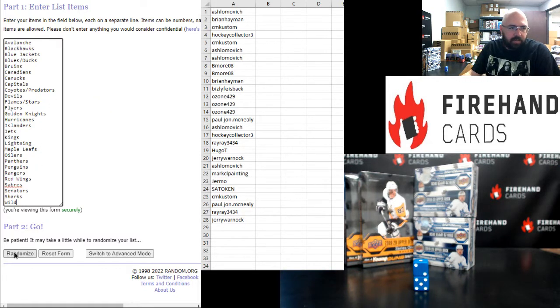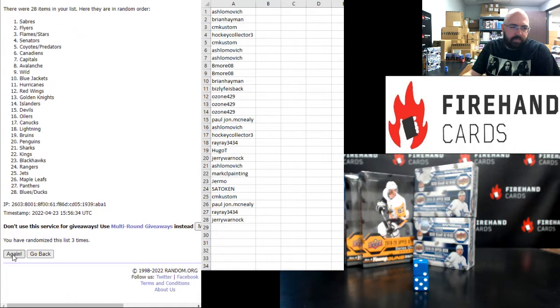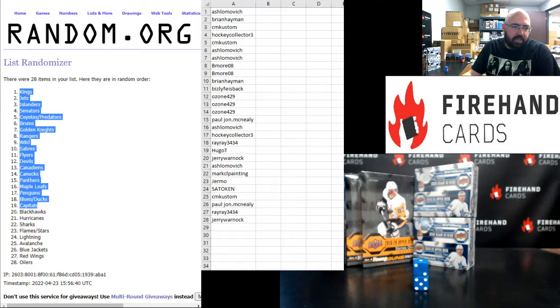Here we go. One, two, three, four, five, six, seven. Kings at the top, Oilers at the bottom.